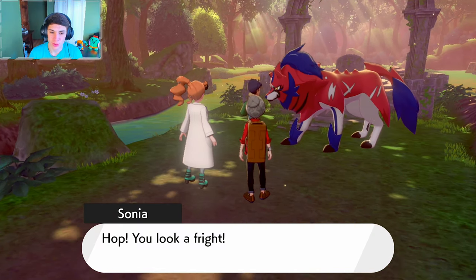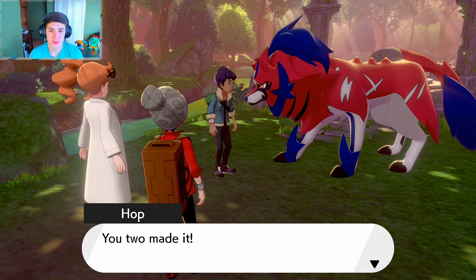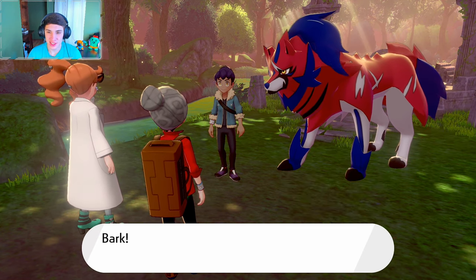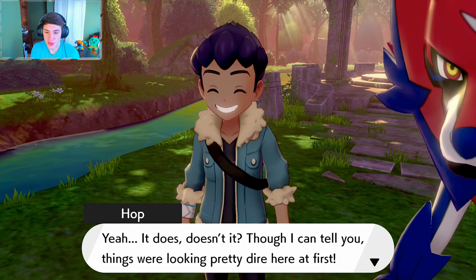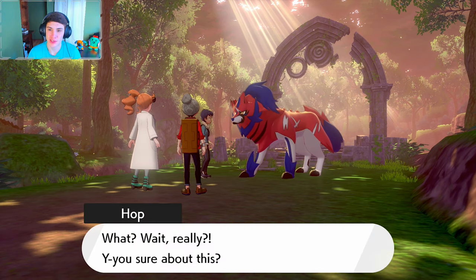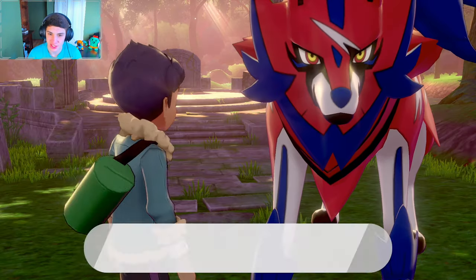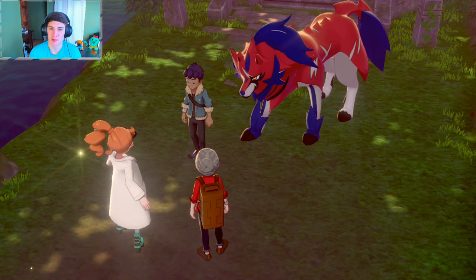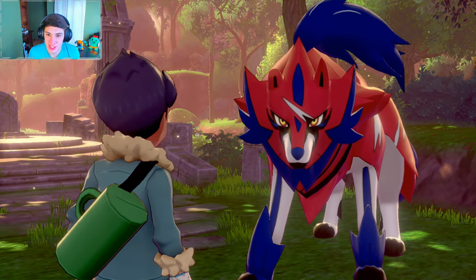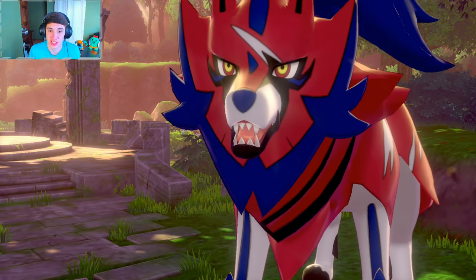Someone offers to show us to the center of the woods — yes please, save us a trip! Look at Zacian — look how big this thing actually is, it's like a wolf, absolutely enormous. We bring out our Zacian to kind of calm Zamazenta down. Or maybe Hop just needs to give it the Rusted Shield. We'll see — come on, Zamazenta barked, and it looks happy now.